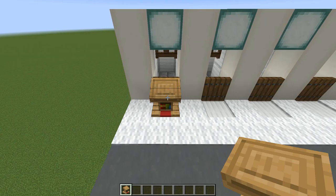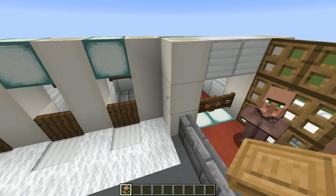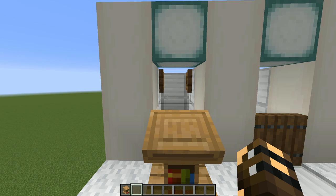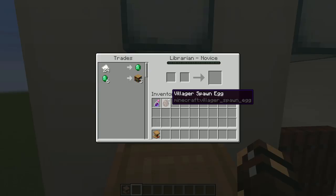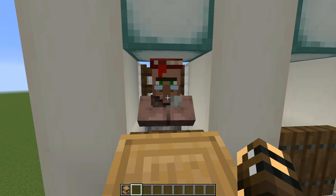In front of one of these stalls, we're going to place down a lectern — but it could be any workstation. We're going to open that fence gate behind there, then come up the front and open one of these fence gates. There we go — he's seen the workstation and he's using his own AI to get to it. Sometimes this doesn't happen immediately because they only look for their workstations at certain times of the day, but just wait a little while and he will eventually make his way up here. Once he does, you can close the fence gate behind him and he's locked in place, then check out if he's got a good trade or not.